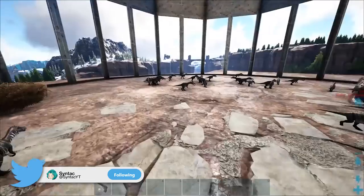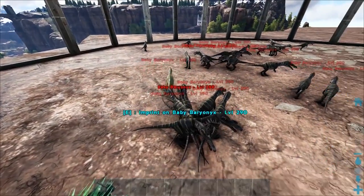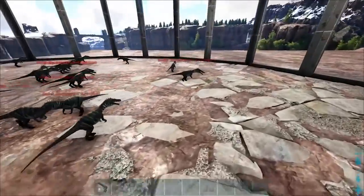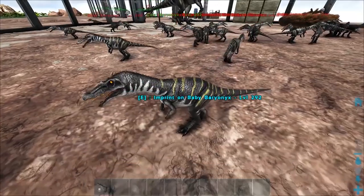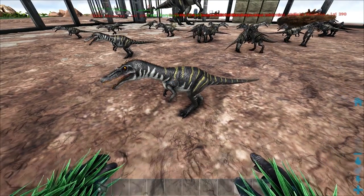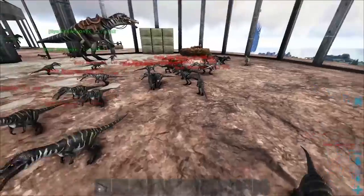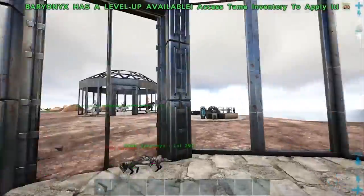It's worth mentioning that when you actually get a mutation, you get a stat mutation and a color mutation every single time. The simple way of getting mutations is breeding — there's no real trick to it. You just need to breed creatures, and while you're breeding them there's really nothing you can do to further the chances of getting mutations.